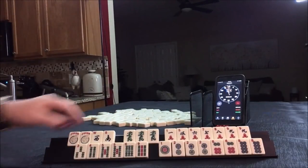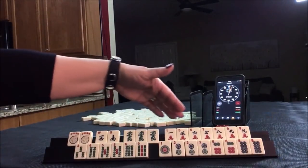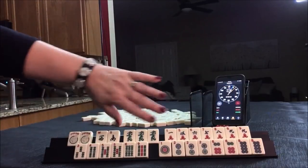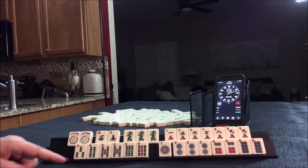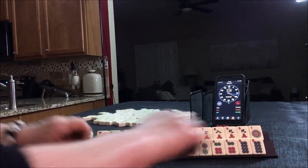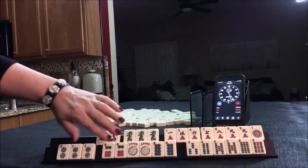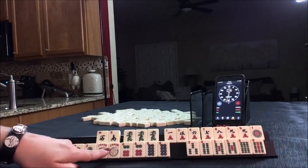Let's see what we can do here. We have single winds, pung of eights, green dragons. Then we have a pair of nines with cracks, pair of fives with bams, pung of twos — two, four, six, eight. I think that's kind of a no-brainer: two, four, six, eight. We have a big gap up here.